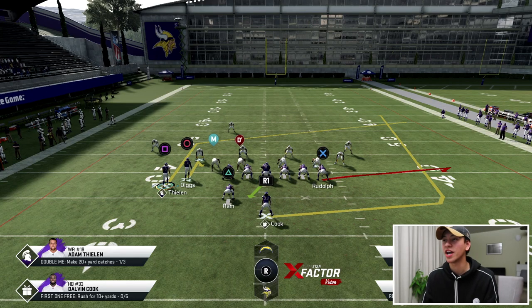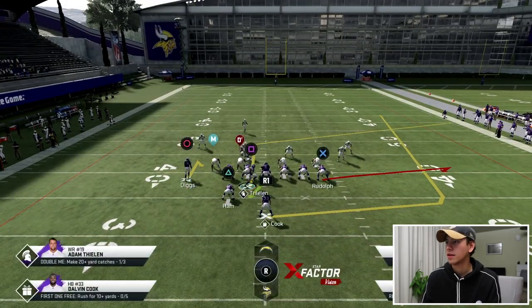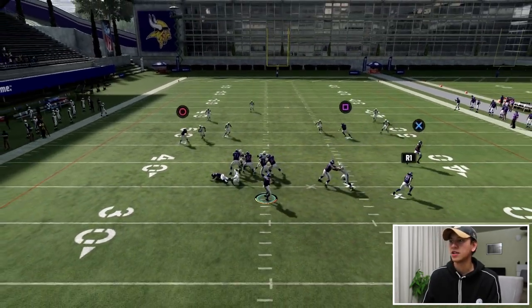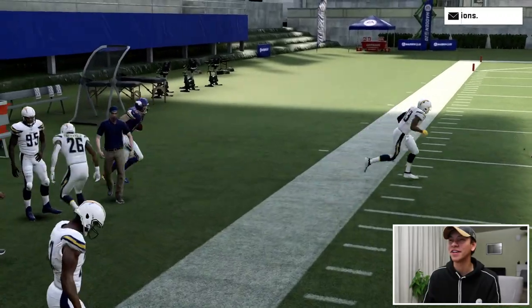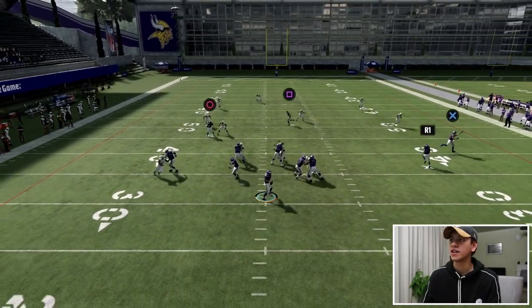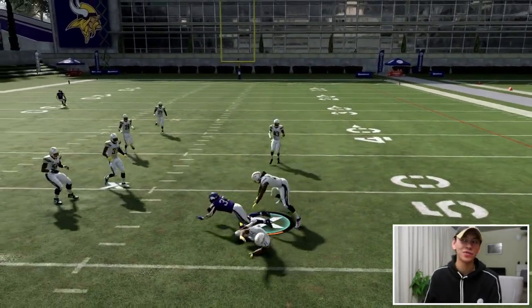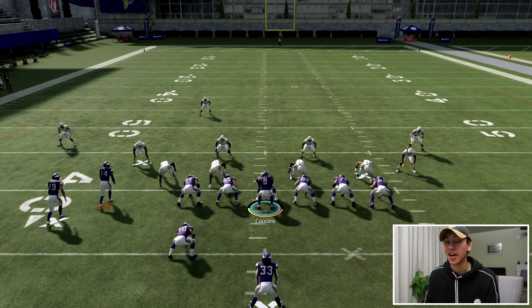The next setup isn't going to toast your opponent for a touchdown, but it's definitely going to help you move the chains. We've got the wheel flat combination on the right, looking for the wheel once the defender goes out to the flat. On the other side we've got a motioned-out post route — Diggs is going to attract the corner and any hook zones, getting Adam Thielen toward the sideline on that post. Running the play: that post route is an easy gain, even with Joey Bosa trying to take us down. On the same setup looking at the wheel, Dalvin Cook gets an easy pass — the linebacker drifts out to the flat and the running back is wide open. A great play against cover three.